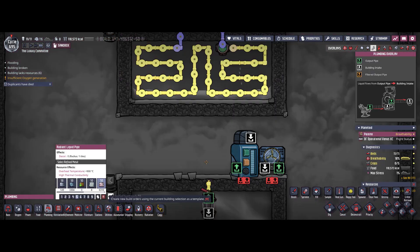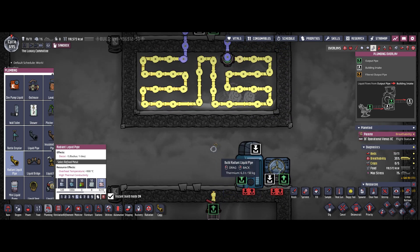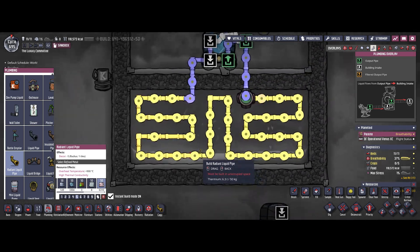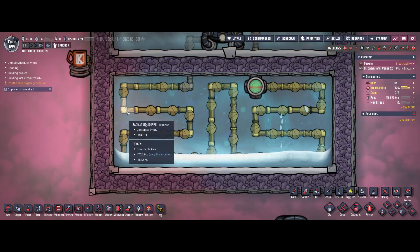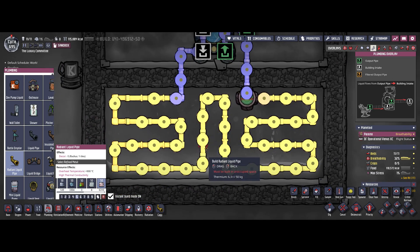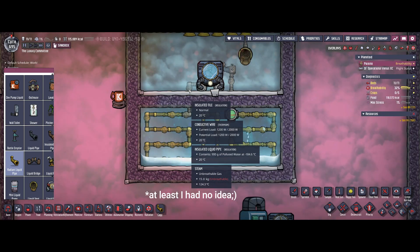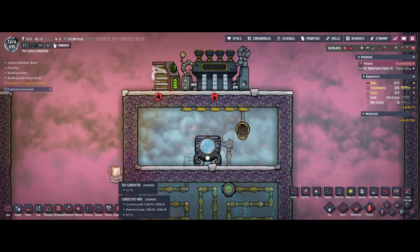This basically results in you having to remove the excess coolant in time. I'm just going to pause the game — as you can see, there are little gaps where there's no coolant inside, and that's really not possible to actually fix.